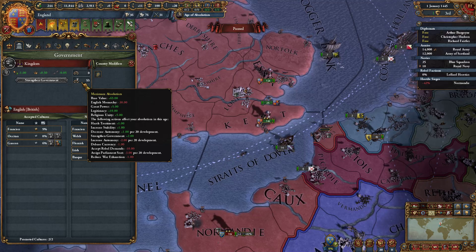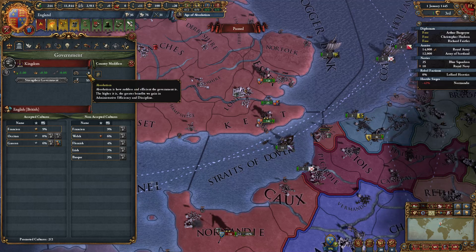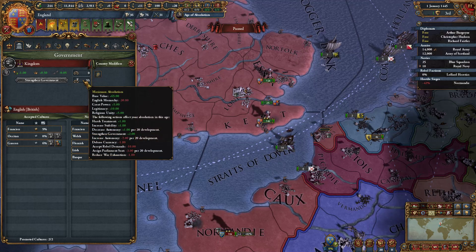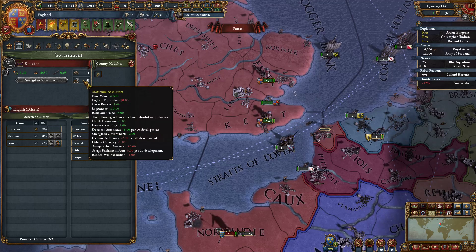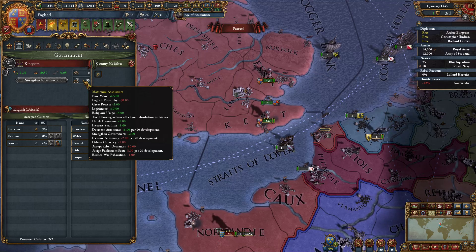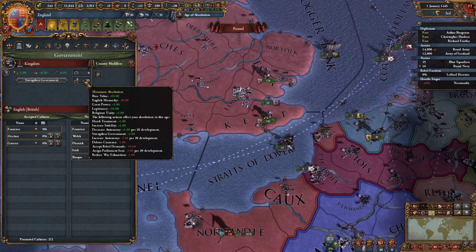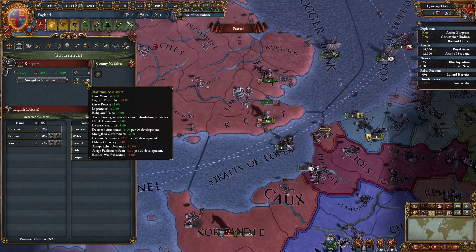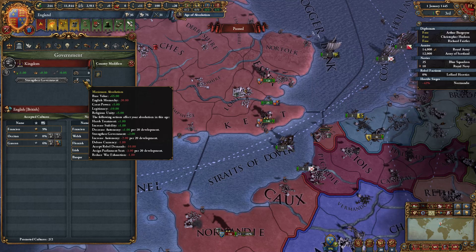We currently have zero Absolutism. At 100 Absolutism you get 40% Administrative Efficiency and 5% Discipline. Things that affect your Absolutism: harsh treatment increases it by 1, increasing stability increases it by 1, decreasing autonomy increases it by 1 per 20 development, strengthening the government increases it by 2. Increasing autonomy decreases it by 2 for every 20 development, debasing currency decreases it by 1, accepting rebel demands decreases it by 10, assigning a Parliament seat minus 3, and reduced war exhaustion minus 1.